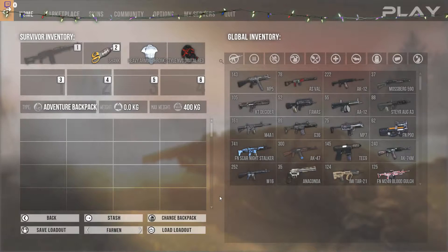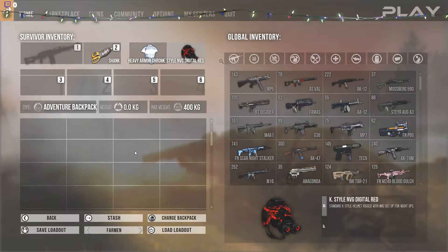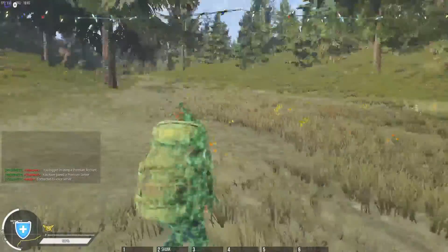Alright guys, hello, welcome to a new video. Today I'm gonna show you a nice loot spot — at the moment it's an infestation. I don't know how long it will be there because they might delete it. It's a secret spot. To get in there you need like one adventure backpack, a shank, and just a little bit of armor. You can also go with a gun or medkits, whatever you prefer.